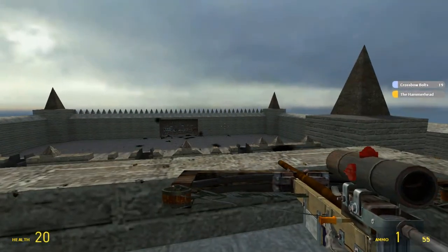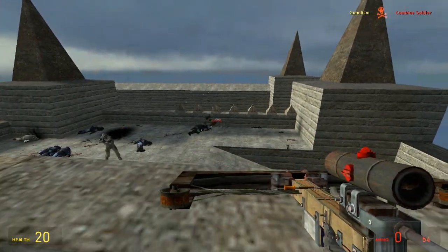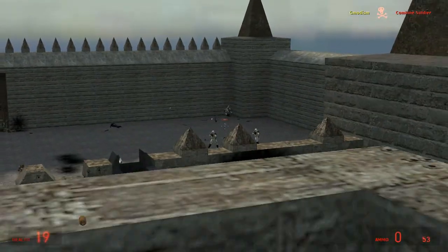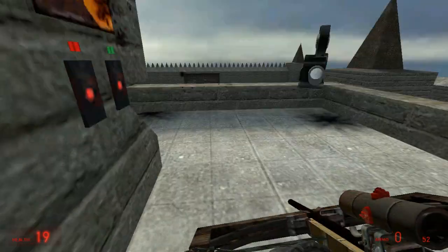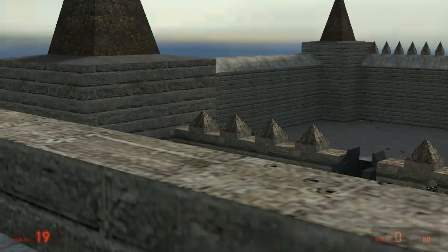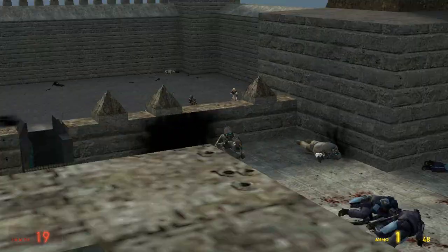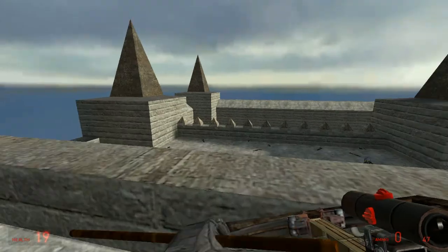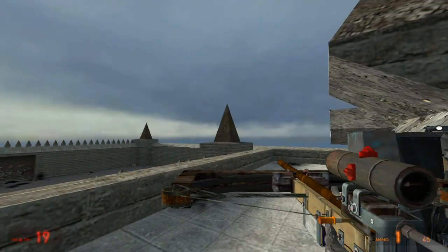Then we have the Hammerhead - oh my god! It actually sounds like a crossbow - I'm happy. This one I approve of! This crossbow I approve of. It basically fires a big rod. This is nice. Perfect for range war. Can we nail some enemies to the wall? I want to nail them. The Hammerhead is cool.